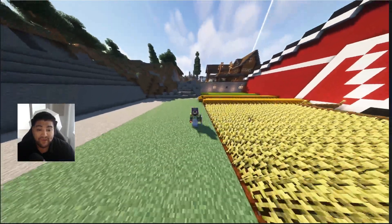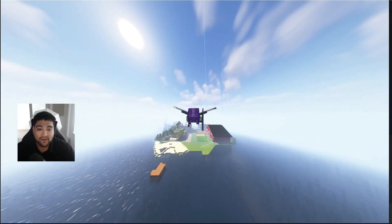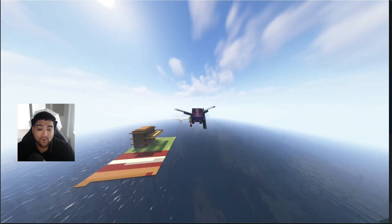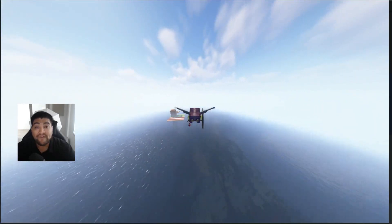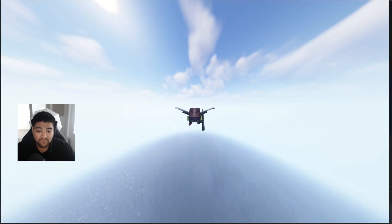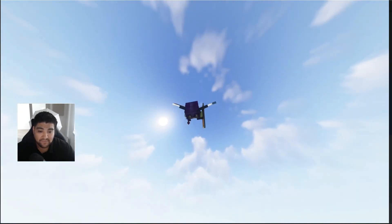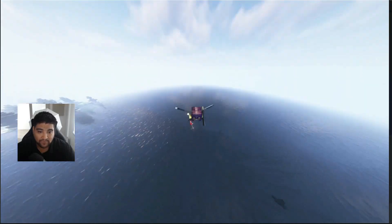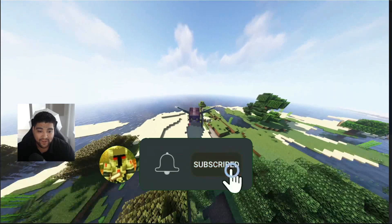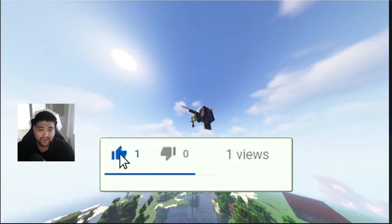I appreciate everyone who tuned in. If you have any comments or questions, let me know in the comment section below. Right now we're running shaders on 1.19 using the Fabric client, Sodium, and the Iris mod — and it looks very nice. If you're enjoying this content, go down below, hit the red button to subscribe, hit the bell to be notified, and give this video a thumbs up.